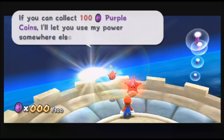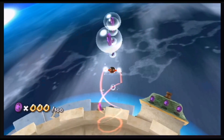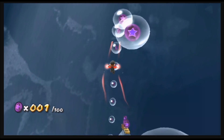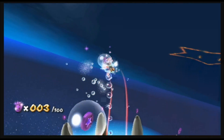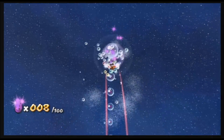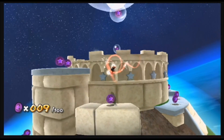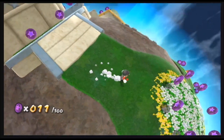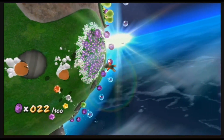All right, so this is a power up that is introduced in Super Mario Galaxy, which is cool in my opinion, but also very, very disappointing. This power up has never been used in other levels. I'm missing a lot of Purple Coins — I still need a lot of practice, especially with camera control. But you can also draw in Purple Coins by spinning.